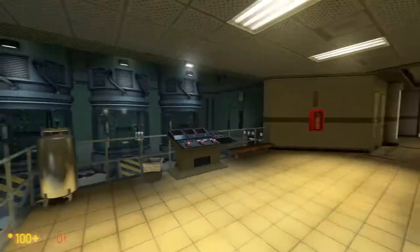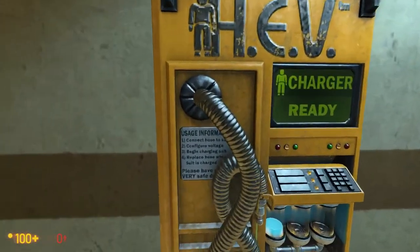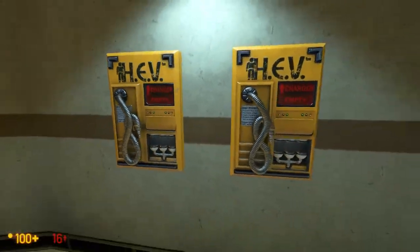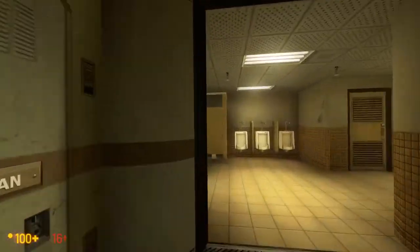Now that does beg the question — why does the HEV suit have an ammunition monitoring facility? All the shielding for scientific experiments and stuff — sure, that makes a lot of sense. But why does it have an ammunition counter?